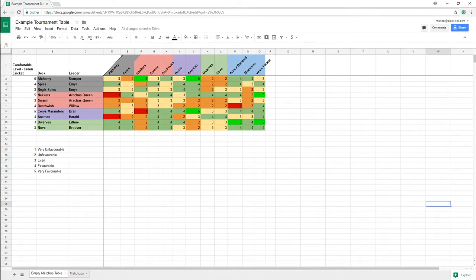Now we have a table with good and bad matchups and some comfort numbers. Analyze the table intensively and check if there are certain decks which are very unfavorable against decks you might want to play — those will become potential bans. Then check your decks, keep your comfort level with them in mind, and check if they are favorable against most of the other decks — those will become potential picks.